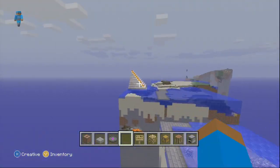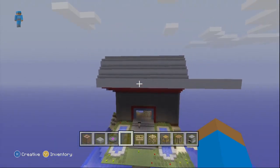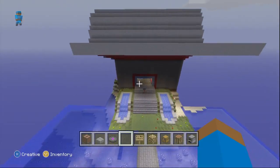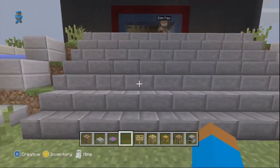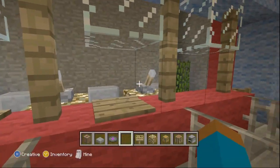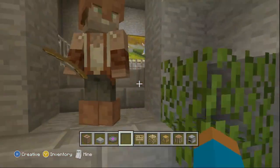This is the concession stand. We have an entrance. This is where you buy your tickets or whatever. It took so long to get all these matching paintings.